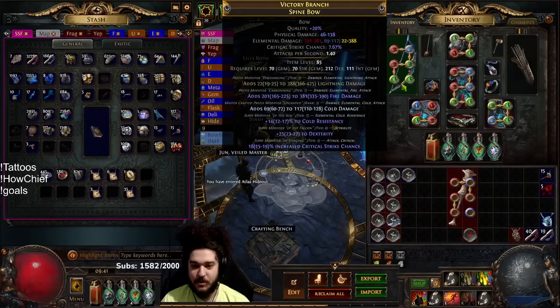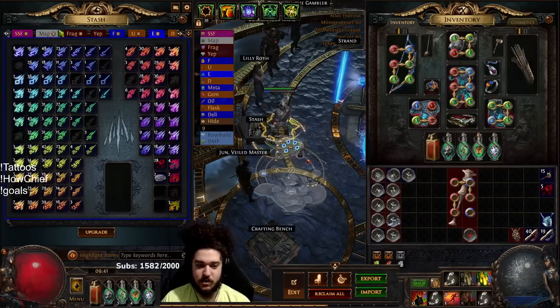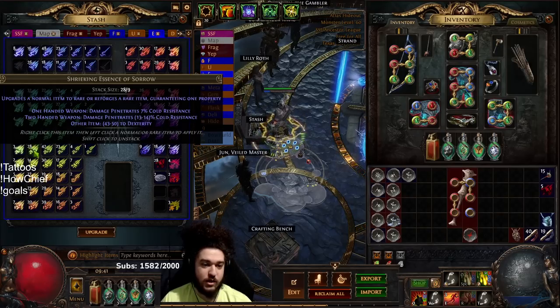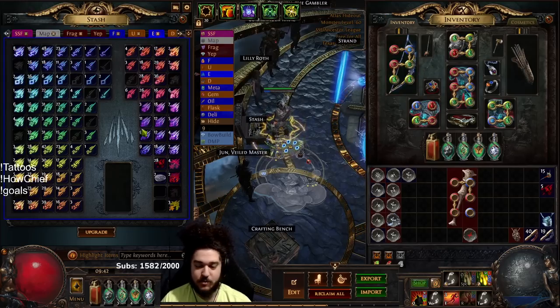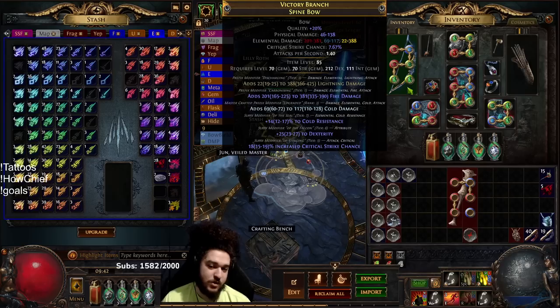This is a Spine Bow that I found with a tier 3 fractured Lightning mod. Right now it's got the tier 3 fractured Lightning, a T1 fire mod, a crafted cold mod, a really weak crit, and no attack speed. I've been farming essences in lower tier maps — this is only after about four hours of essence farming. I've got a bunch of Shrieking Essence of Hatred and Anger. I can't use the Lightning one because of the fractured Lightning mod. The goal is to hit something like T3/T1/T1 or T3/T2/T1, and then if the suffixes are garbage I'll do Prefixes Cannot Be Changed, scour, multi-mod, and then add critical strike.